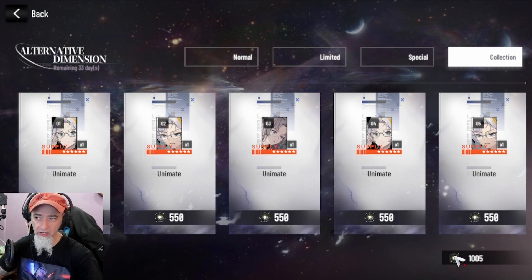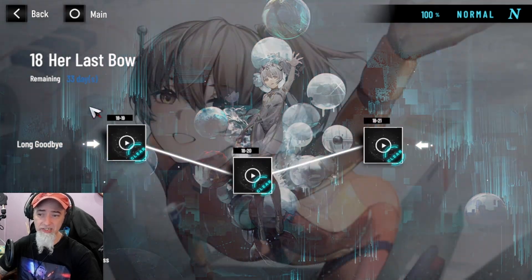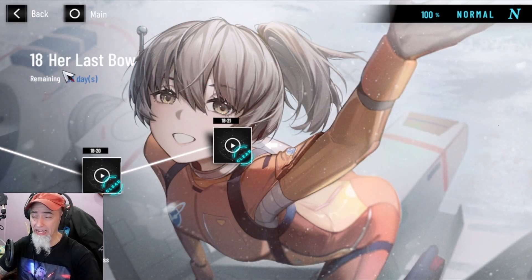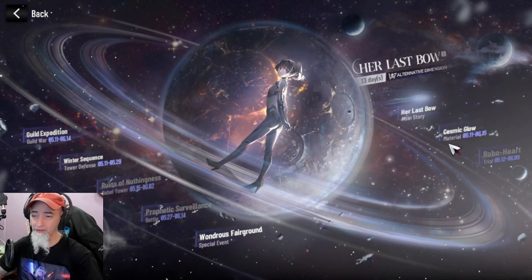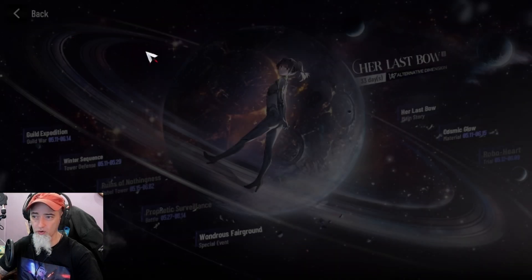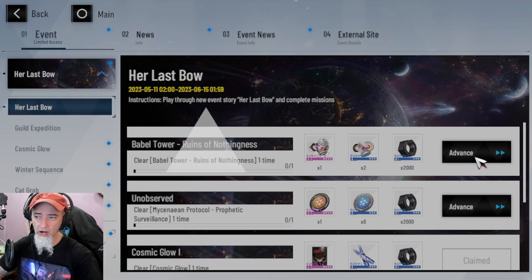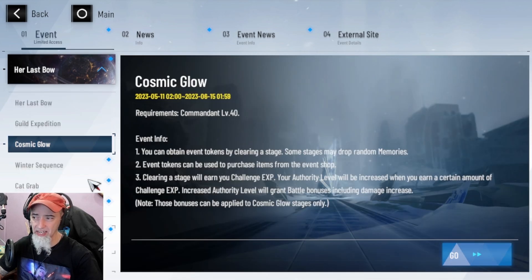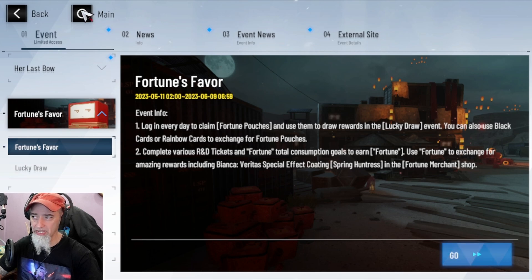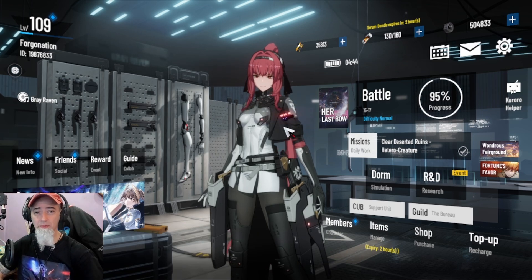In Her Last Bow shop, you're going to be farming for memories for Nanami — I believe a four-piece set plus a two-piece Einstein's which you'll put on top. The Her Last Bow story is super super sad — big tearjerker. Cosmic Glow is where you farm for your daily materials, and there's a shop in the bottom-left corner of the screen. Make sure you are collecting everything you can as you play through. That pretty much covers the Her Last Bow event — it's a really awesome event and everybody's going to be able to get that free S-rank selector.